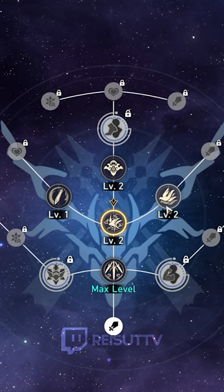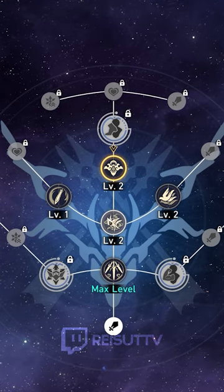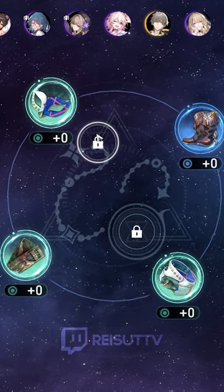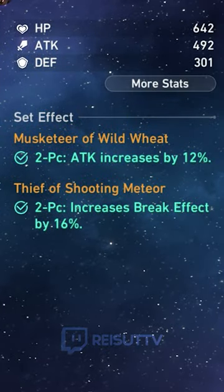Traces are the same as talents, except a little more in depth — just make sure you level these up. Relics are just artifacts, except now there are six slots, and there are set bonuses for these, just like in Genshin.